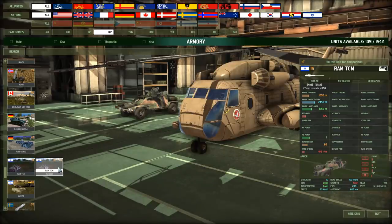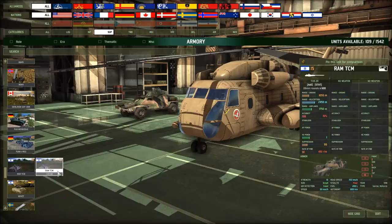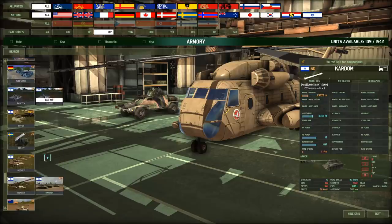The RAM TCM — airdropped from a Yasur. Just a standard Yasur with a mag. Still, dropping an anti-air Jeep that's already very mobile — 800 kilometers of autonomy, 95 kph off-road — and then airlifting it means you can get these units into some very unexpected places.